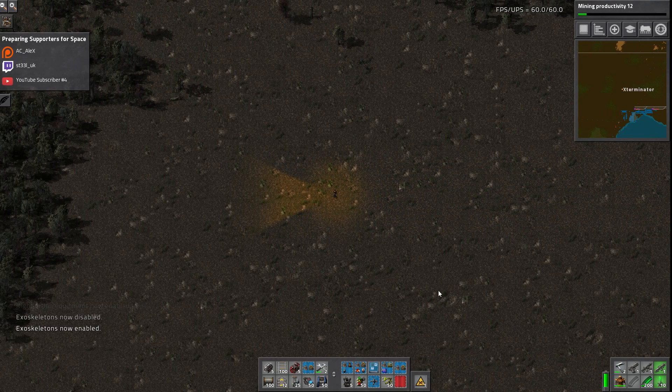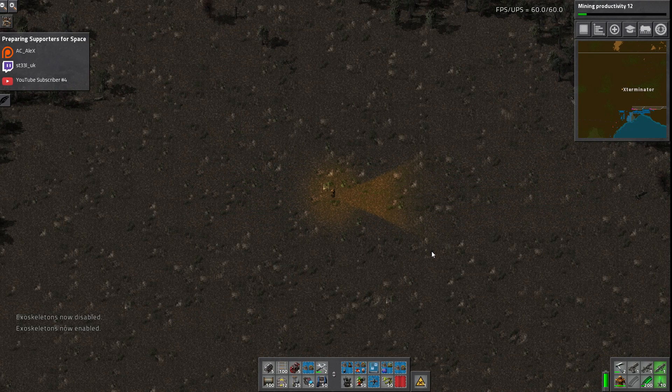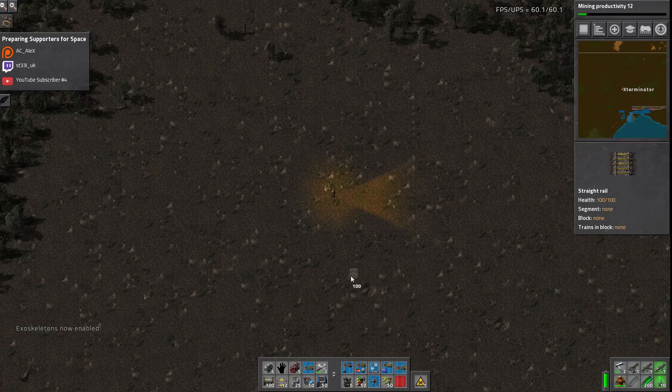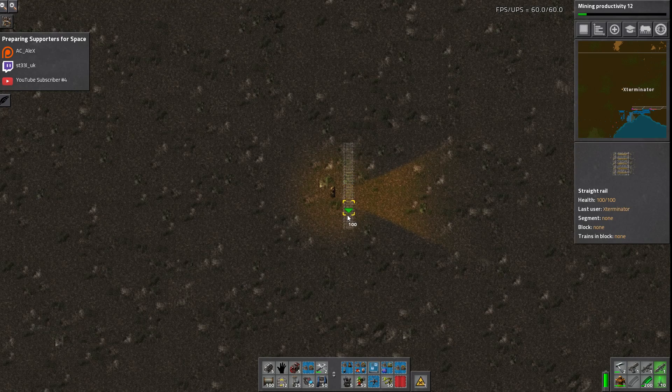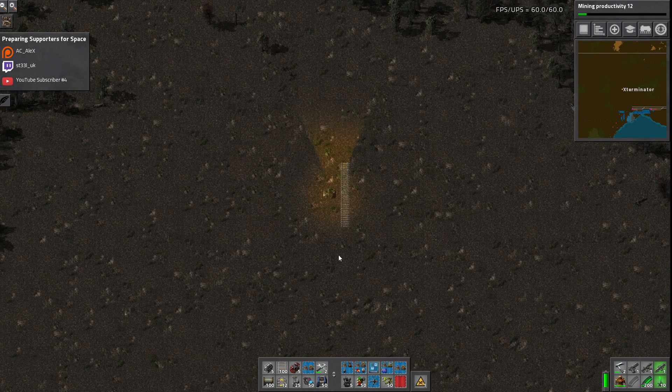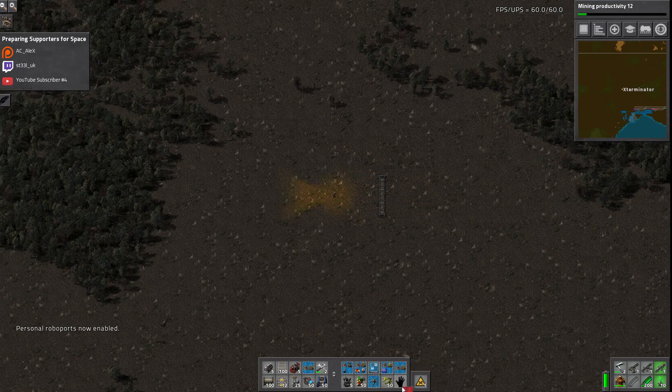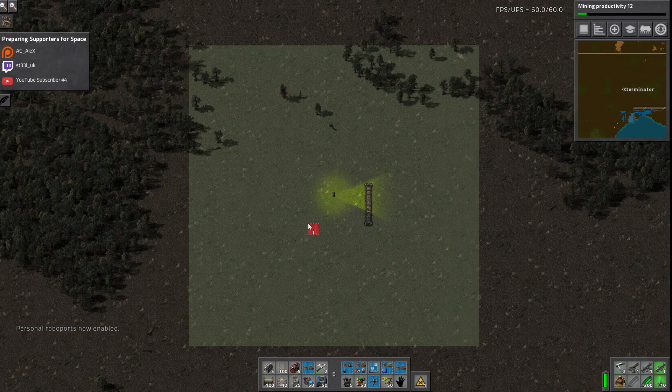And then the personal robo ports — I think this is the most important part of this mod, and honestly something that should be in vanilla. To demonstrate: if I place down rails here, you can see I'm not building because currently my robo port is off and I don't even have a range. If I hit F2, the default hotkey, it turns back on and my robots go and build it. Now I have a coverage range, which is really nice.